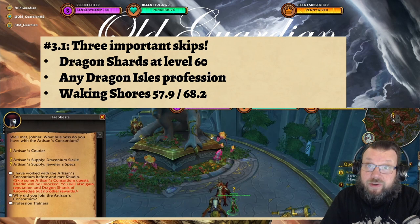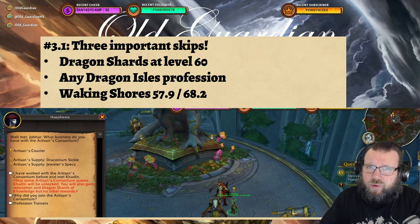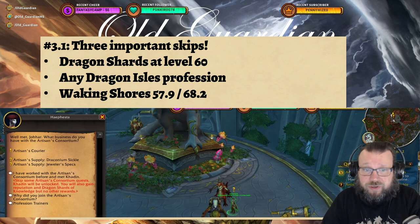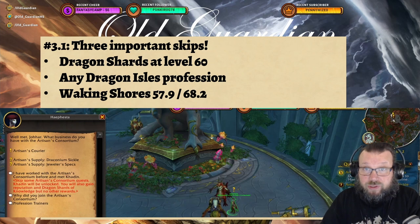When you have arrived at Dragon Isles, there are three really important skips you want to make. First, there's Dragon Shards. The Dragon Shard skip is available already at level 60 if you have any Dragon Isles profession. It's unlocked in Waking Shores at the Ruby Life Shrine — Hephesta is there and offers you the option to say you've worked with the Artisan's Consortium before and met Kadeen. This skips some Artisan's Consortium quests, unlocks Kadeen, gives you the reputation, and gives you Dragon Shards of Knowledge, unlocking the ability to gain random Dragon Shards of Knowledge for your character. This is one of the first things you want to do when you arrive.